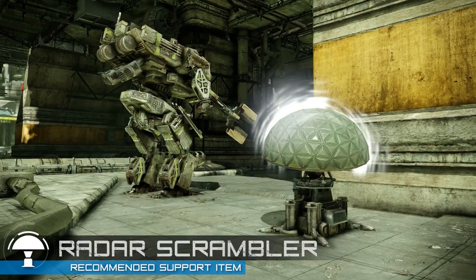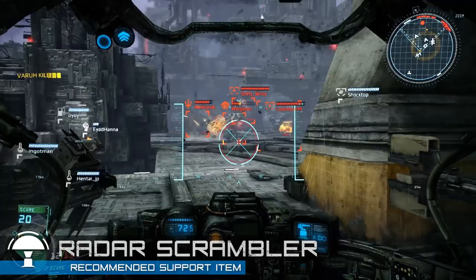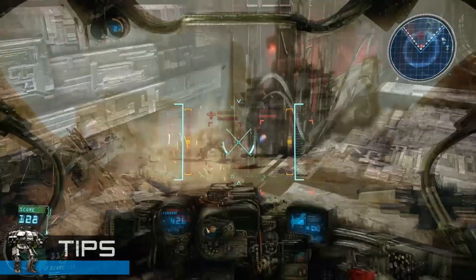For a support item, we recommend the radar scramble. While deployed, this item confuses nearby enemy radar systems. Use it to mask an AC retreat, a tactical defense, or a well-coordinated Blitz assault.